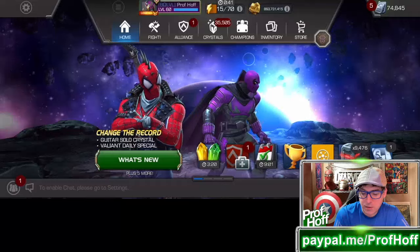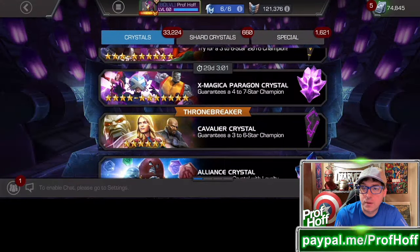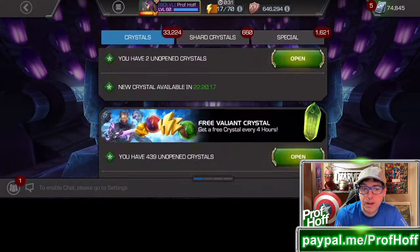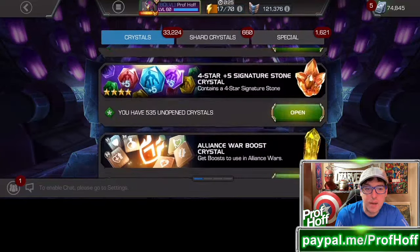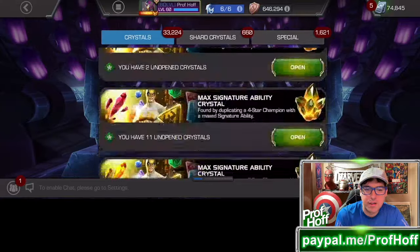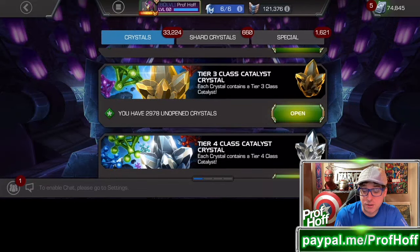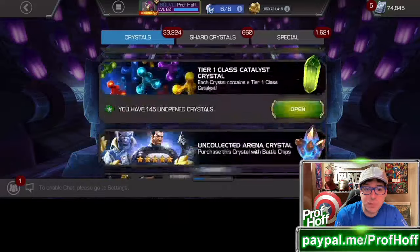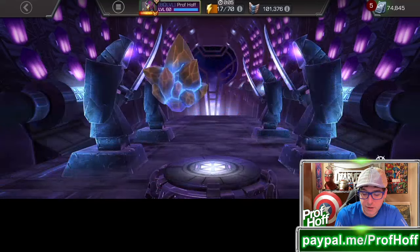I'm going to cash those in and show you my stats: I've got 74,845 units — the most I've ever had at this point in the game, easily. It gets crazier when you consider I also have the most arena crystals I've ever had saved in my stash. I usually try to keep 5,000, which is so many units worth of battle chips, but I've gone from 5,000 to 7,270 because I haven't opened them in months.